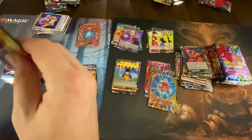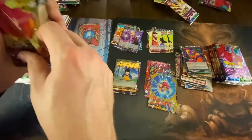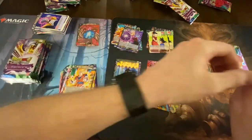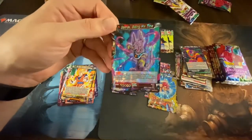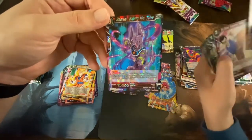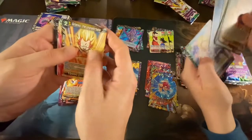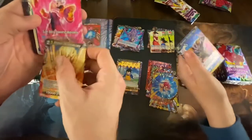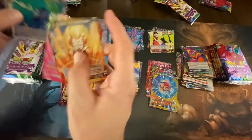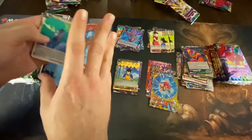I think we should open these now — they are rad. Reese pulls a rare: Beerus Biding His Time — that's like that hairless Egyptian pharaoh cat. I got Gotenks the Unpredictable. Super Baby 2 Awaken Malevolence — uncommon. I only got two uncommons, which makes me think there's going to be a foil in the back, because the one time I didn't get a foil I had three uncommons.